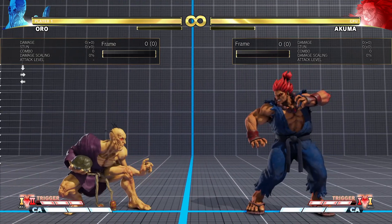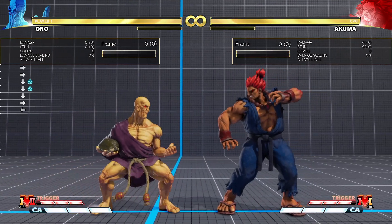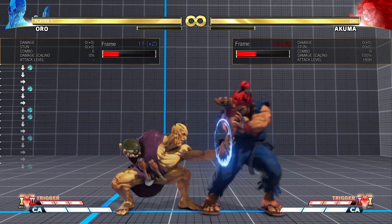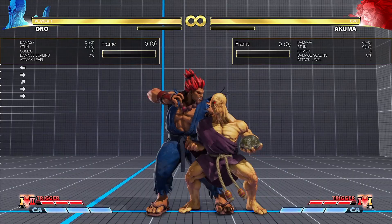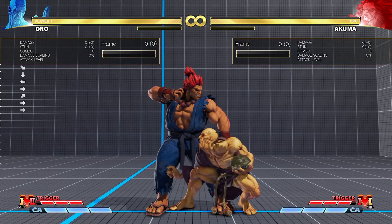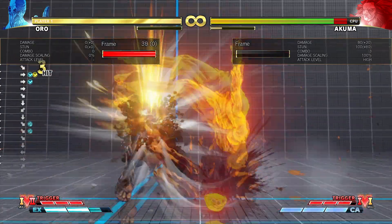The next button is Crouch Light Punch. It is really good — it's 4 frames and it goes very far. It's also plus 2, making it great as a tick throw as well. However, you cannot go into EX Crescent Kick with this button, so instead you have to use the Hit Grab.